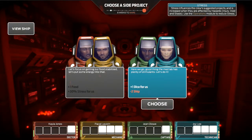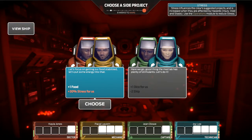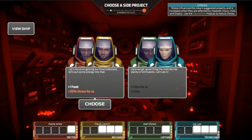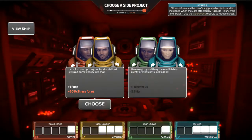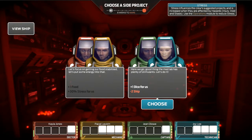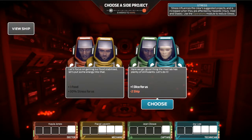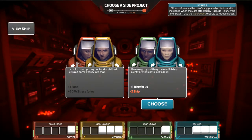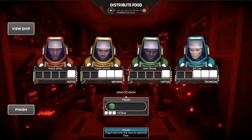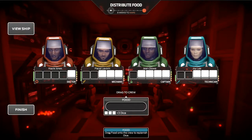Now we have some interesting choices: take minus two ship and get plus one die for everyone — that could be really useful — or get plus one food and plus 30 stress for only Kayla and Pical. Their stress isn't awful yet but I hate building stress. I think our ship is actually looking pretty decent right now, so I'm going to go with the plus one die for everyone and minus two ship. That's going to give us four dice instead of three. Taking two ship damage just for one die isn't a great trade, so actually maybe I'll go with the stress — I think I'll just go with the stress, get the food and use that to get more dice. The captain can get more dice with his special ability — let's go that way.